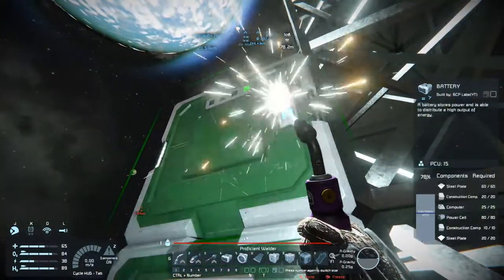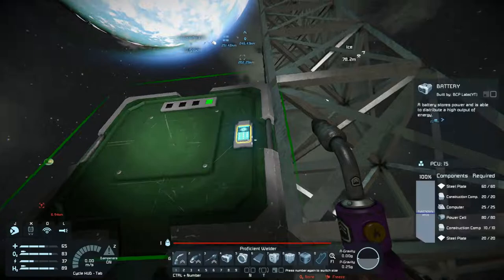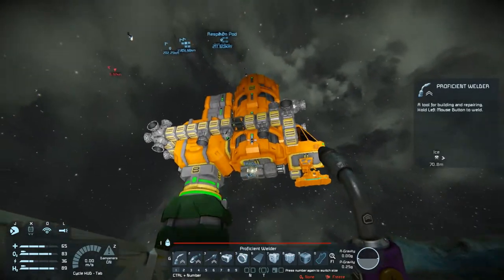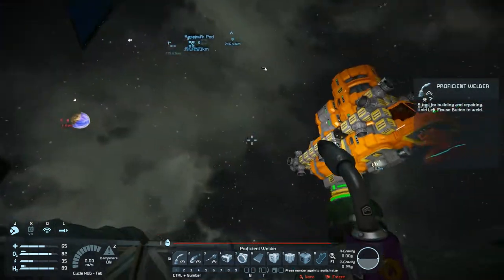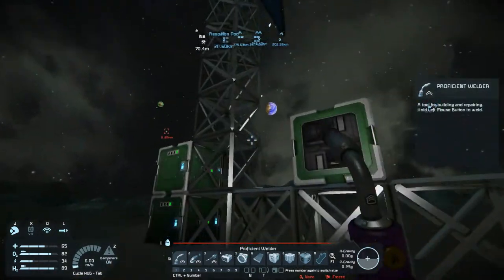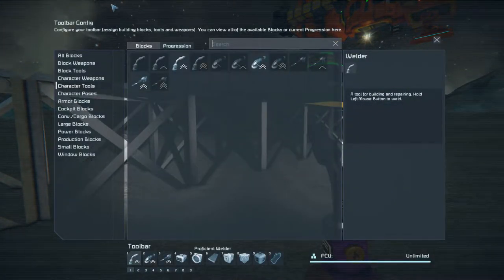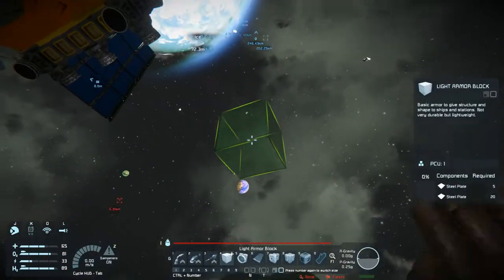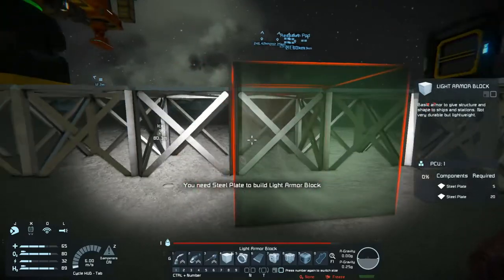I'm pretty much done with this part - there are two batteries and they do have some charge. This ship was holding up pretty good - apparently I was supposed to go about a week with it. Sadly it's not in the same shape I brought it here in. I had to sacrifice one of the conveyors for interior plate because I had no power to generate anything. So now the next thing I gotta do is get some life support situated.